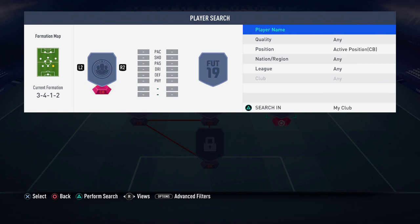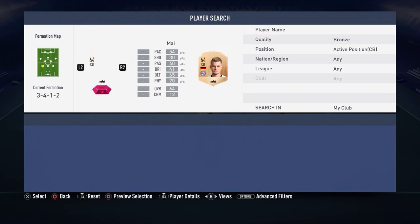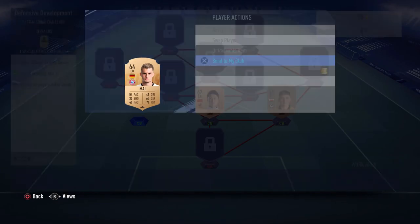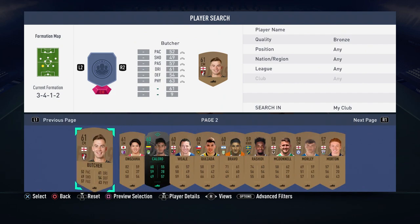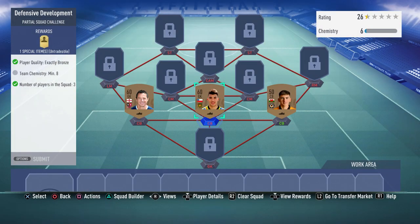Oh actually it needs to be bronze. If I just do that... wait, hold on - it doesn't need to be center backs. Just realized it doesn't need to be center backs, so we do bronze. Then I don't want to use attackers... does that work? Okay, min 8 CAM - there we go, boom!